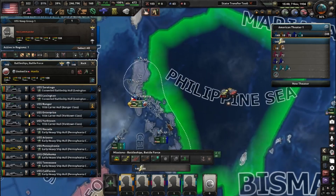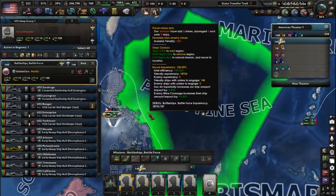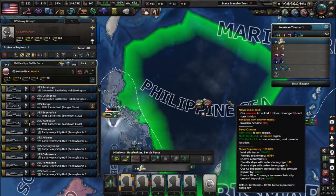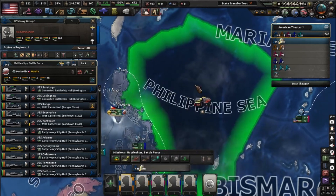A big enemy task force — big carriers, battleships, and the like — waiting in harbor until the patrol force relays that information, and then they come out of harbor and engage that task force.